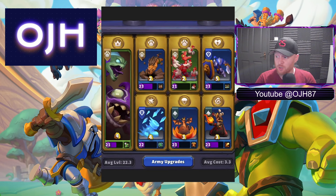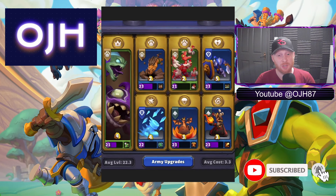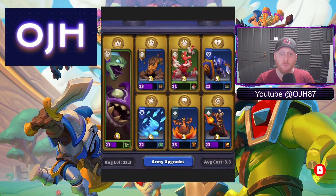Here's the deck. As you'll see we are average level 22.3, and this is going to be a level 25 dungeon. So there is almost a three level difference — we're not going to dominate this dungeon run, but it's good enough and we get through it. Average cost of 3.3.